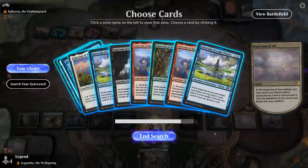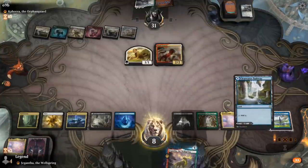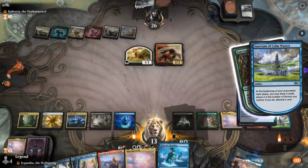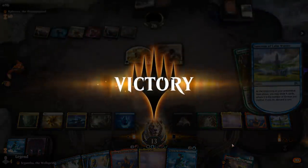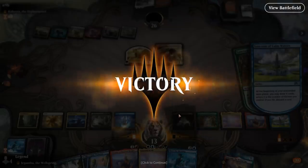Now we should be good to go. Calm Waters draws us into more lands and Sanctums so we can manage the creatures, and we probably don't need Thirst anymore. Our opponent scoops. Having some early removal against creature decks is always helpful, and Sanctum of All tends to take over the game pretty quickly — onto the next one.